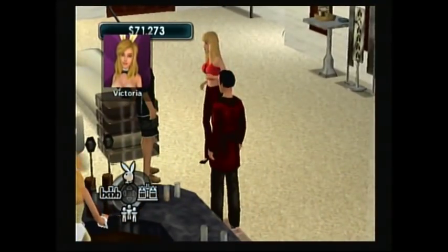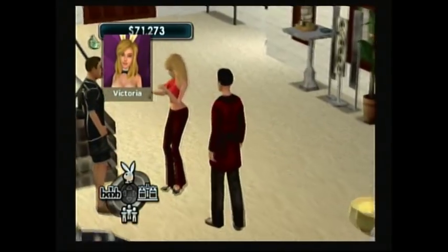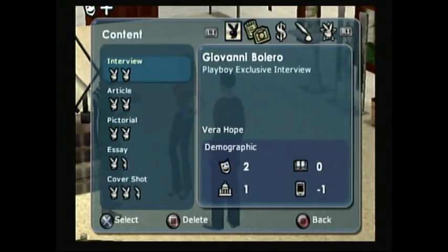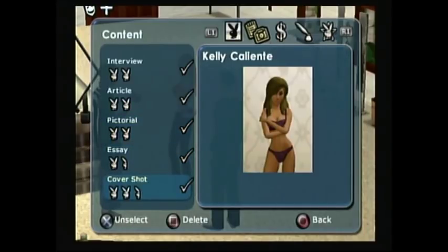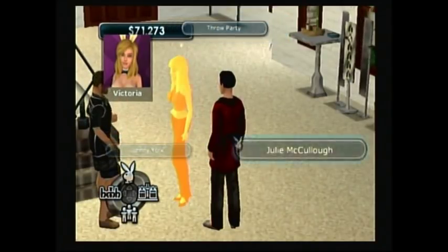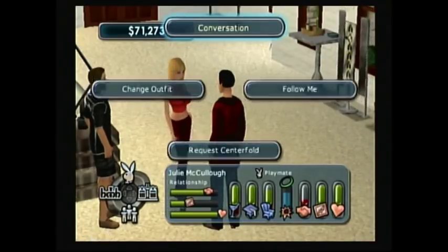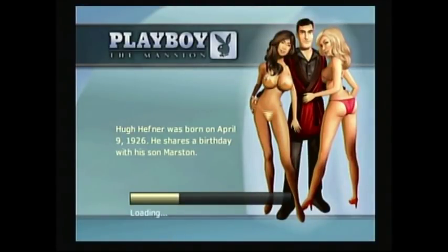I'm just trying to get her attention and she's ignoring me. So we'll talk to her — we need a cover shoot. Pretty cool because right at the beginning of the game they actually give you all the articles and interviews already shot, so pretty much all you have to do is get a centerfold shot. Finally, I can get her to do the centerfold — it took a little bit. She was a little reluctant at first.